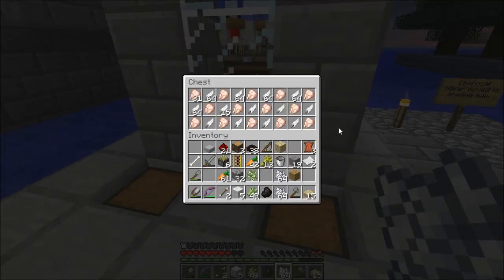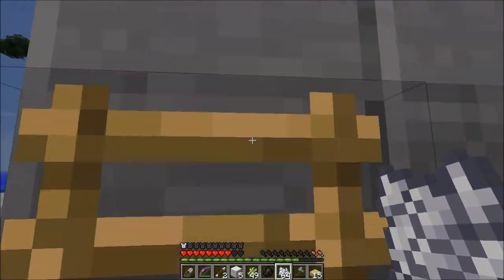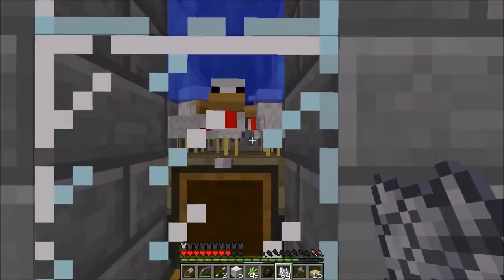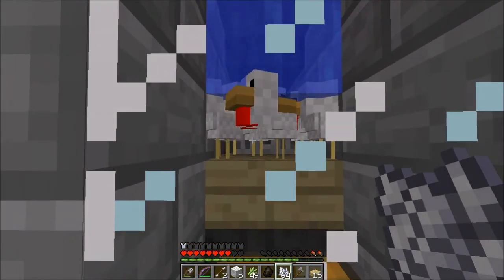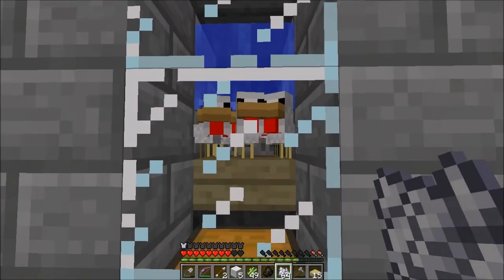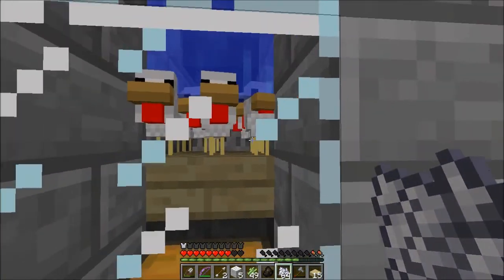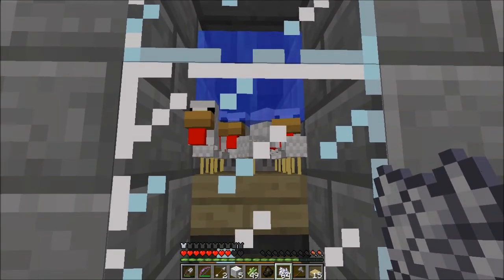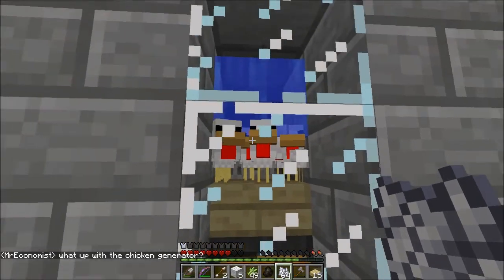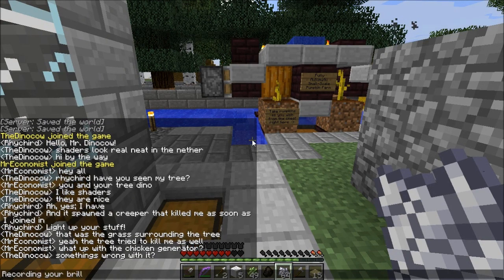We've got this which is a chicken drowner, erected by Mr. Economist. Basically there is a stock of chickens up here which occasionally lay eggs that get filtered down into a dropper, which fires them into this area right here. The chickens get fired off in there as you can see, and the baby chickens grow up to be normal-sized chickens. As long as they're baby chickens they can exist in there just fine, but as soon as they are adult chickens their hitboxes change and they get drowned.